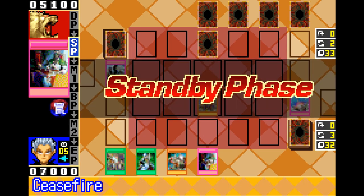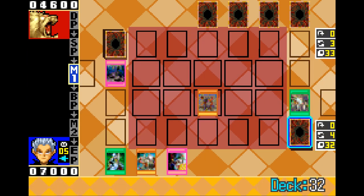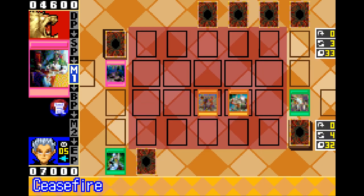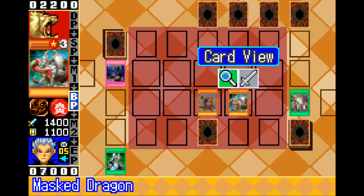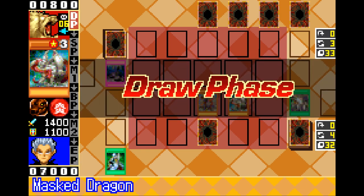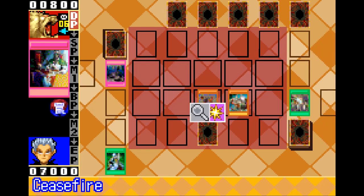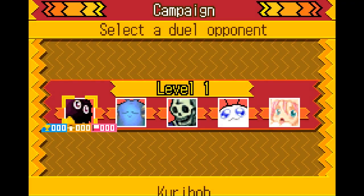or I could tribute summon it through a revived Twin-Headed Behemoth on the standby phase, or you can snatch or Brain Control an opponent's monster and sacrifice it for Armed Dragon, or even a Thunder Dragon in main phase two.